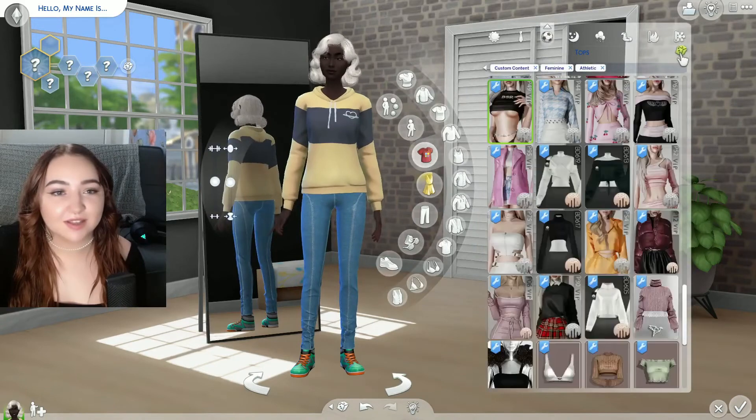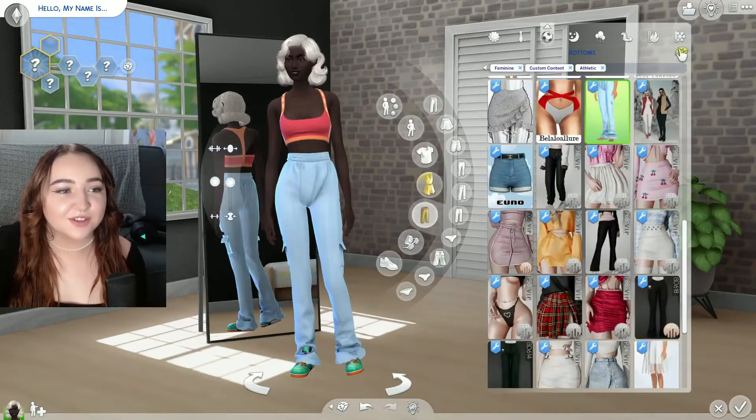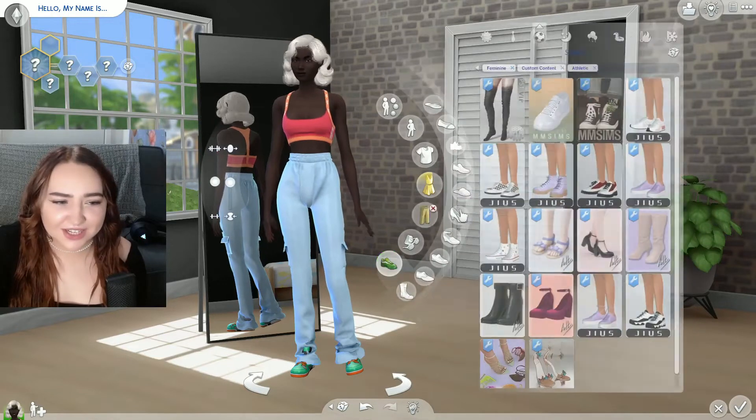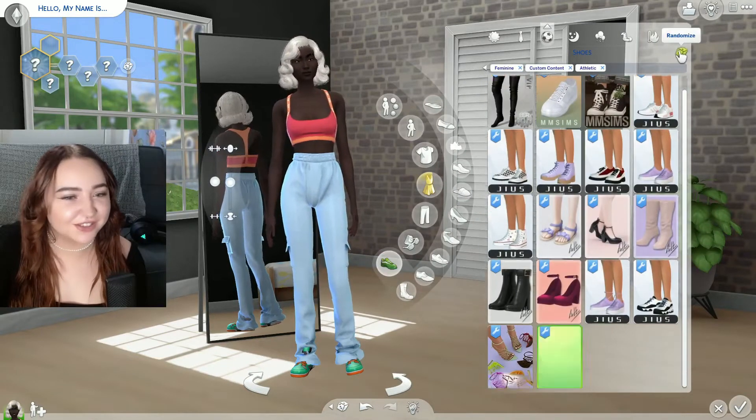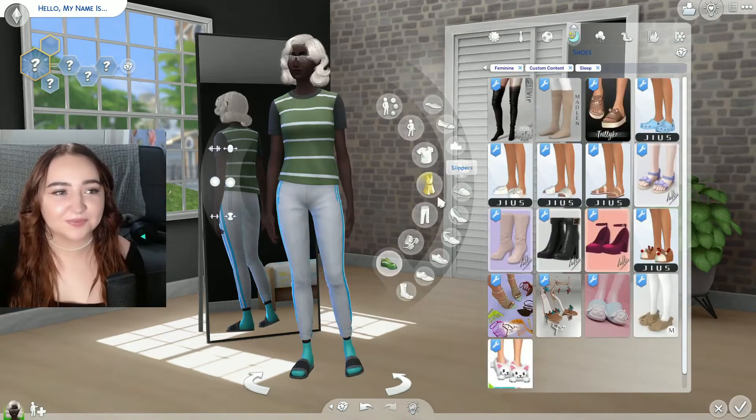We'll do a top and a bottom for athletic. One, two, three. One, two, three — that's kind of cute actually. I kind of like the different colors. And for shoes: one, two, three. They're heels but you can't really tell, so it's okay.